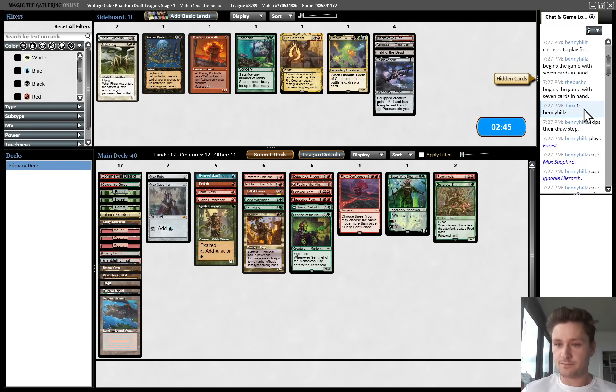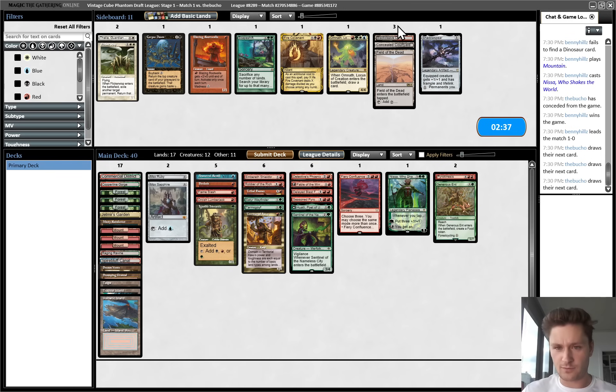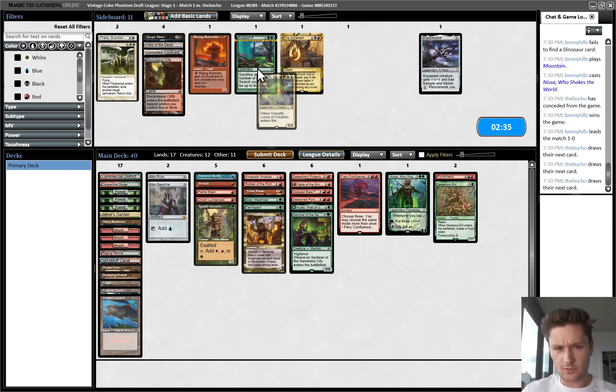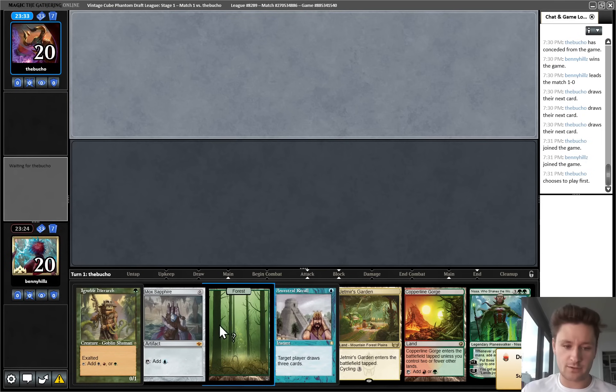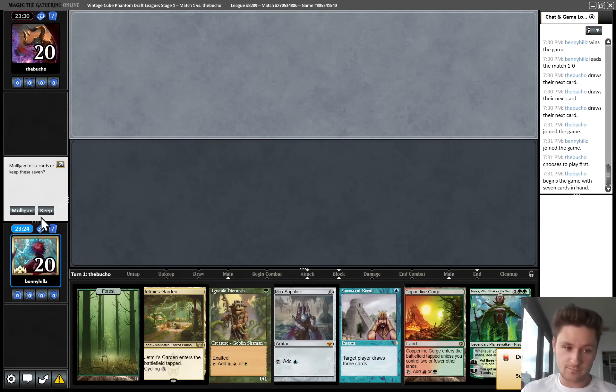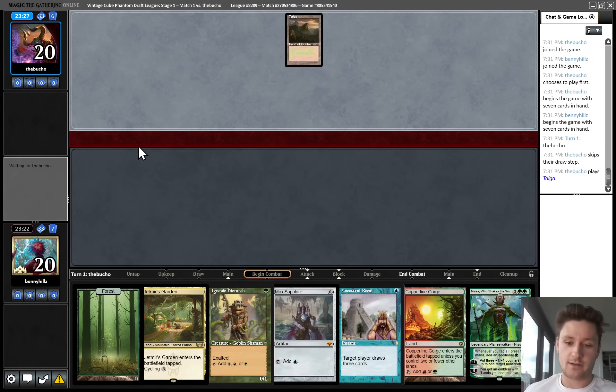So they're playing some sort of base green deck. I don't think we care about Shadowspear here - there's an argument that it's okay, but I think I'm just going to run it back. There's also an argument to cutting one basic land - yeah, on the draw we should probably be playing Shadowspear over the third forest. Not quite as busted as our last one and we're on the draw, but still a very good hand.